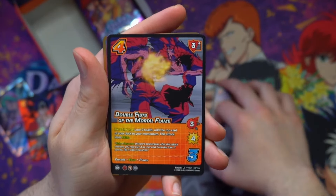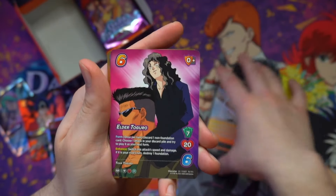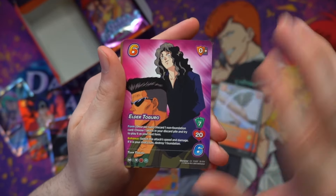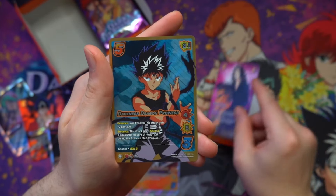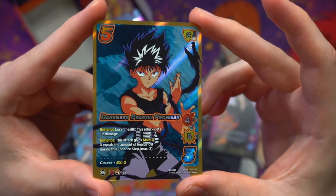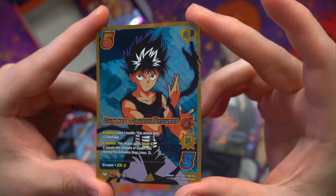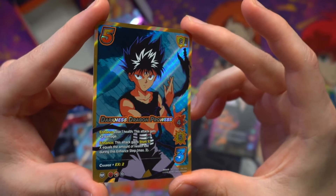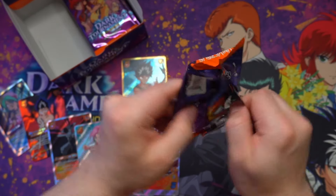We've got a Double Fists of the Mortal Flame, Hiei going ham here. 16 Instant Slashes — once again, Hiei going ham. And then Elder Tagoro himself makes an appearance; I love the fact that he's still riding on the shoulder of his brother in the card art, very funny. We're going to find our Secret Rare inside this box, and it is Darkness Dragon Prowess — all about paying the cost of his own health, Hiei getting to gain a bunch of benefits off of it. What a striking card, and what a powerful card. That Secret Rare also marks us getting through the first half of this booster box.